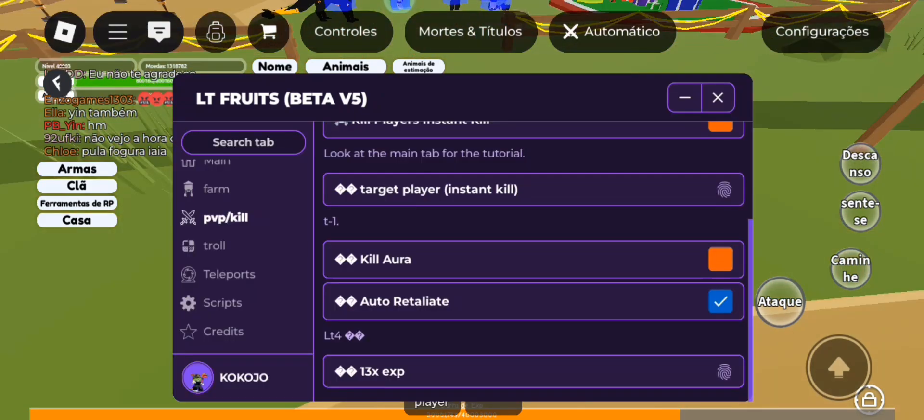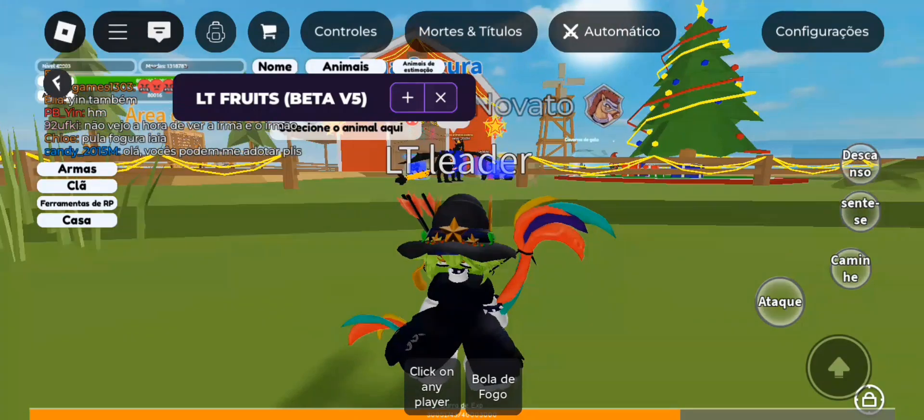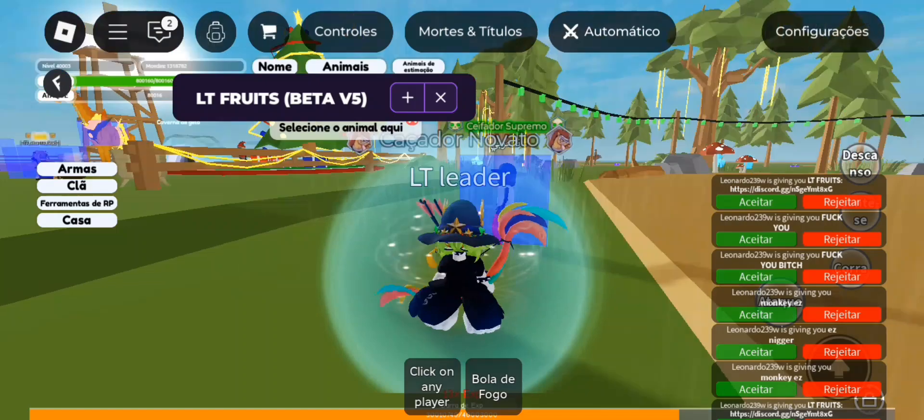Auto rel — basically when a person applies damage to your character, it automatically returns the damage to that person. This is very good for PVP. Let's go to the troll tab. Spam gift spams gifts to everyone on the server.